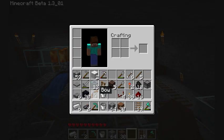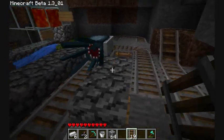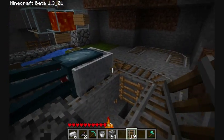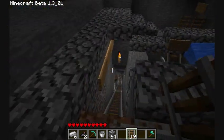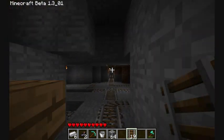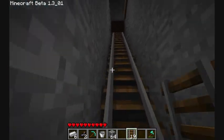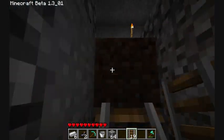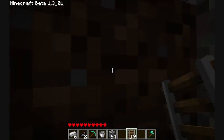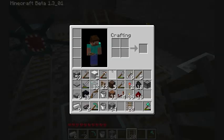I guess it makes sense because you can put all the other mobs in, so I thought I'd try it out. I got pretty carried away — I have this big system under the sea with a bunch of collection points, so I started collecting a squid at a time, got them up here, and realized I didn't know what to do with them after that.